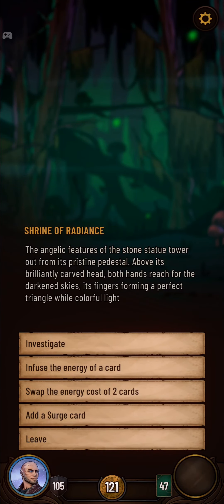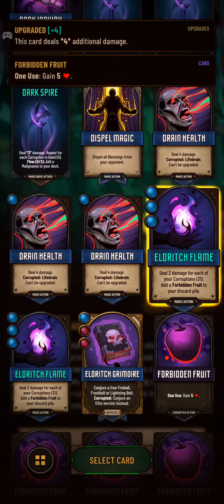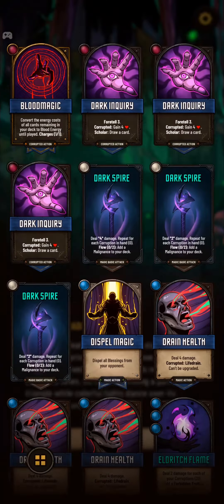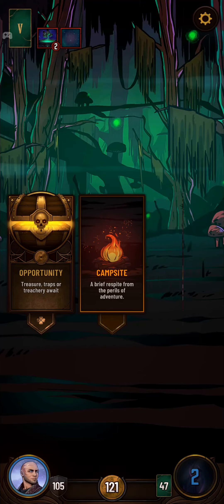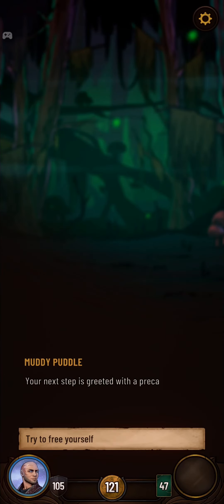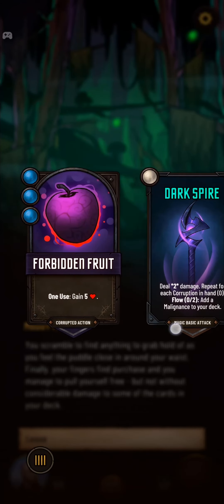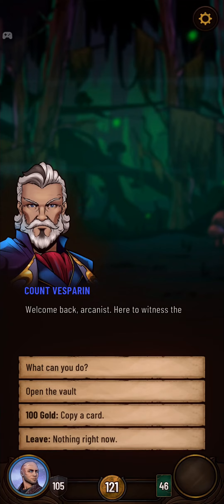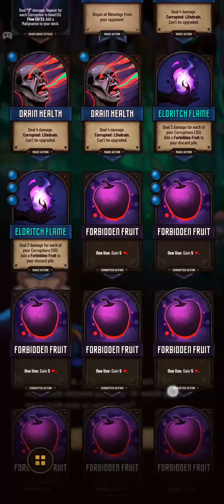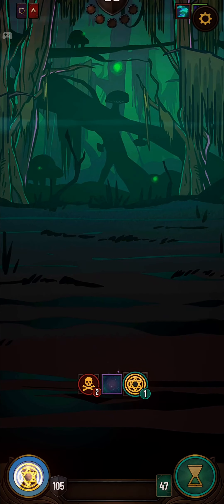Here we go — we can swap the energy cost of two cards. We're going to take the most upgraded Eldritch Flame — this one's plus four — and a random apple. Ta-da! Now we have an apple that costs three gold and an Eldritch Flame that costs nothing. It's even asking if we want to remove it. I'd rather get rid of the blink lints. And now, even though it's not memorized yet, I'm going to go ahead and copy it — just to get that copy floating around.